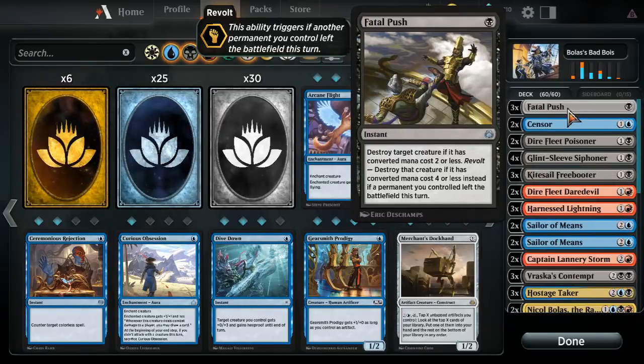We're running three Fatal Push — that is the premier low-end removal in black right now. Very important card to have against the low-end decks. Even just disrupting green is great.